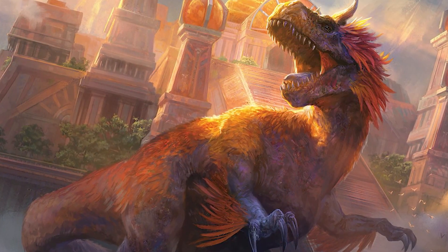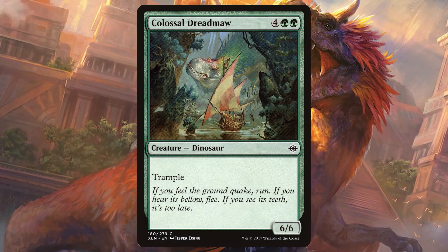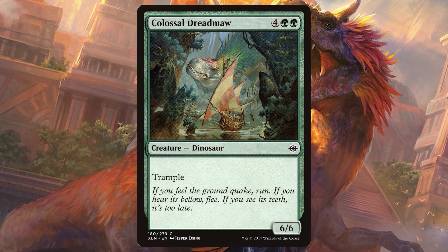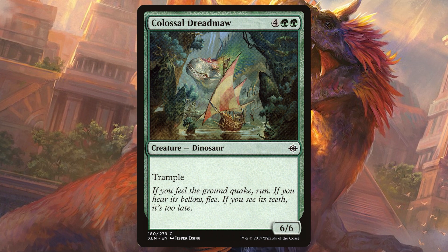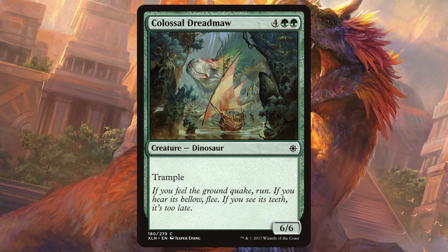I of course cannot go without mentioning the greatest and most feared dino in all the multiverse — Colossal Dreadmaw. This below-average common has managed to trample its way into many hearts since its conception, being featured in both the Ixalan and March of the Machine set teaser trailers.